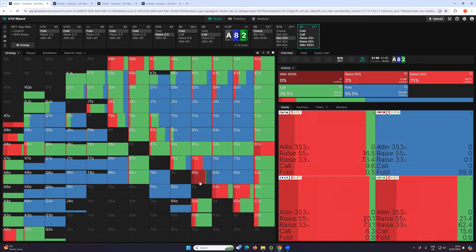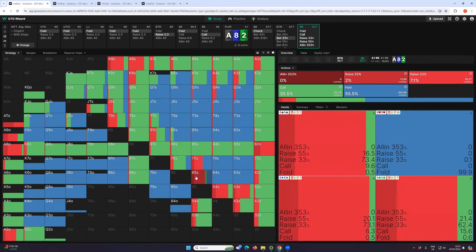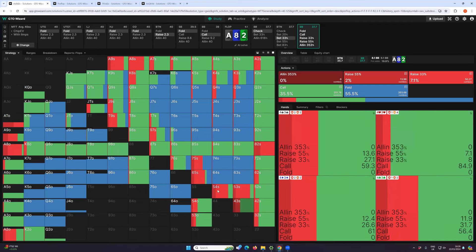When we check-raise 6-5 suited, it's a great result if they fold, it's fine if they call. What if they raise? Obviously that's the least desirable of the three possibilities, but it's not the end of the world — we're folding six-high, so we have a very easy decision. On the other hand, if we check-raise King-Jack suited and we get raised again, it's going to feel a lot worse to have to fold that hand. Solvers will use these low no-showdown double-backdoor hands as their favourite bluffs — it's no surprise most of the bluffs come from that region: 7-5 suited, 6-5 suited, 5-4 suited, 5-3 suited.